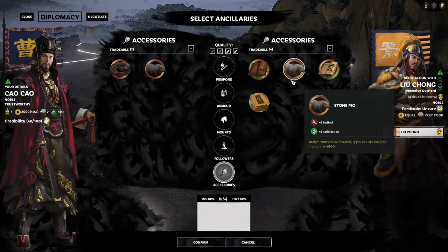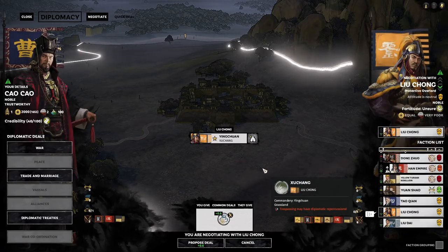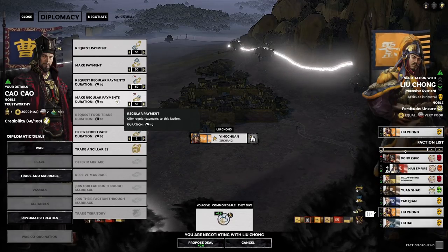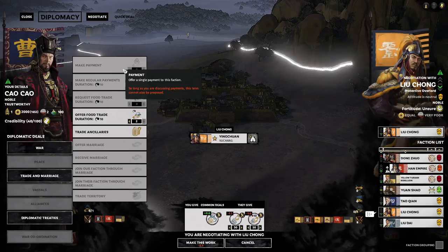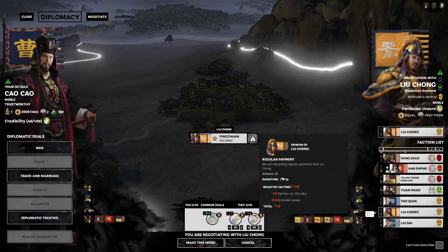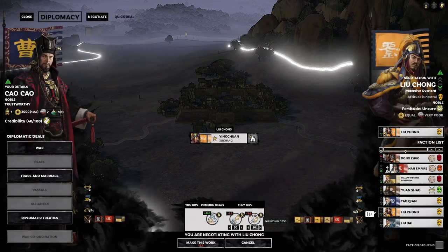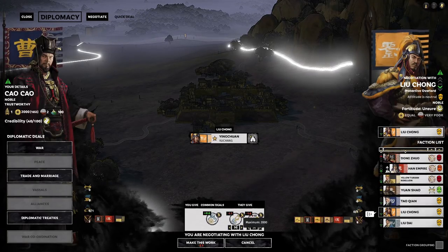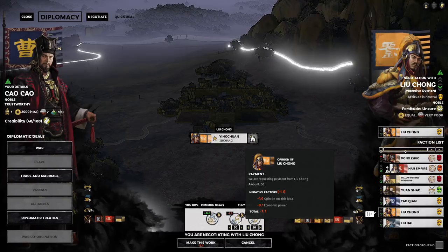Everyone has a stone pig, so in this case there's no item being traded. That's fine. We do want the trade deal though, and we want him to throw in a little extra. We can request per-turn payments or lump sum payments for comparison. Ten turns of 50 copper per turn versus 50 as a lump sum — the diplomatic value is different. Even though 10 turns of 50 amounts to 500 and the lump sum is just 50, the value reflects differently.